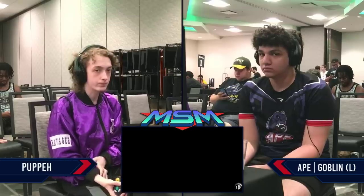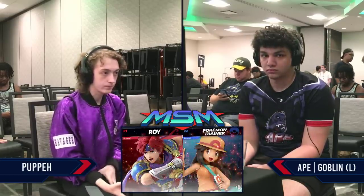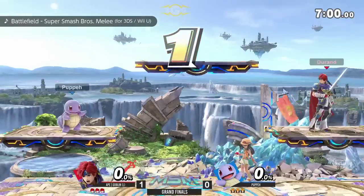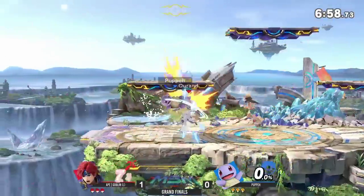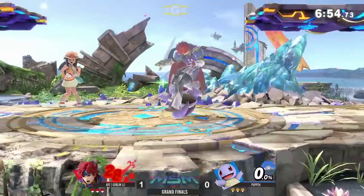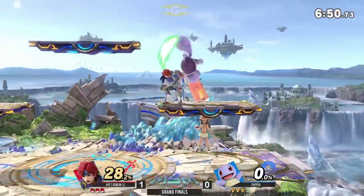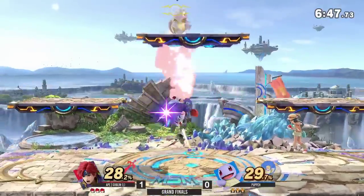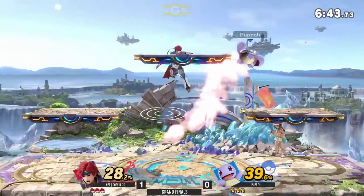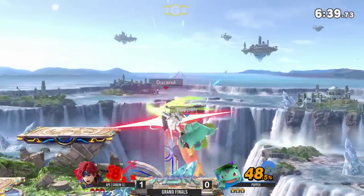It's hard because sometimes that's the option you need. Also the spacing from Goblin — you have to really take it into consideration. He can easily just adapt too. There's a reason why he's getting it so often — it's not that everyone is just dumb rolling. Goblin's conditioning for that, right? He's baiting it out. He makes you feel scared of the ledge, but in reality you should be scared of trying to come back.